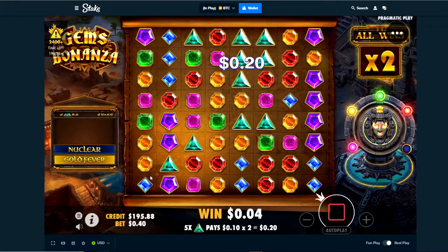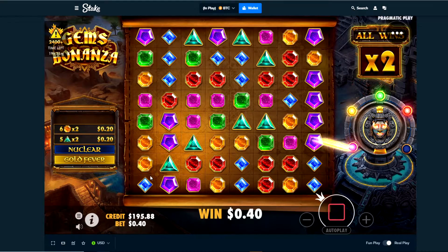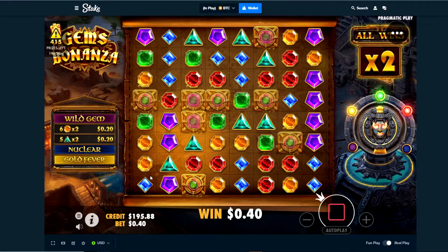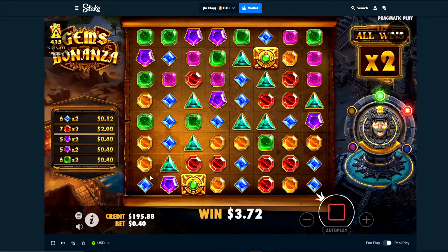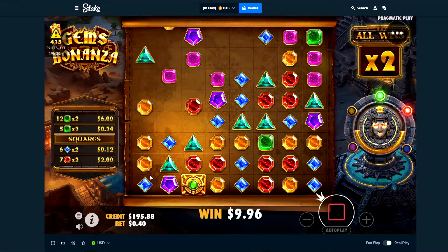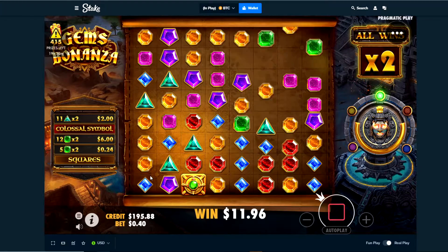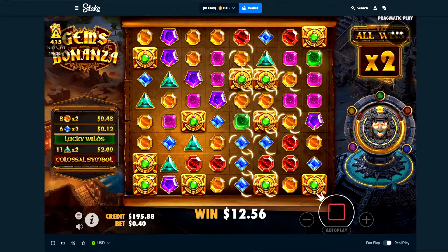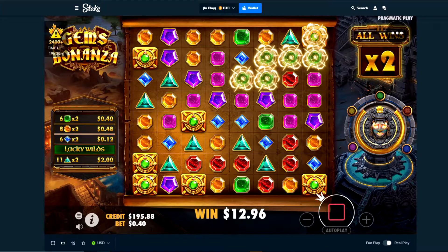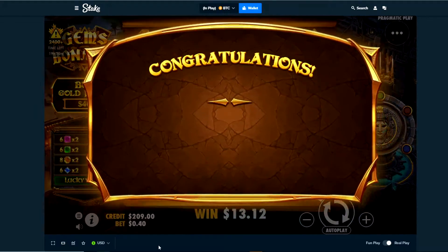I'm gonna bump it up again, we'll do a $40 buy. Maybe this game will give us two profits in a row. I don't even know what I want to hit here. Good squares — it's decent, that's definitely decent. Oh, that would have been a good red one right there. I don't think that's enough to save us. Alright, $209.